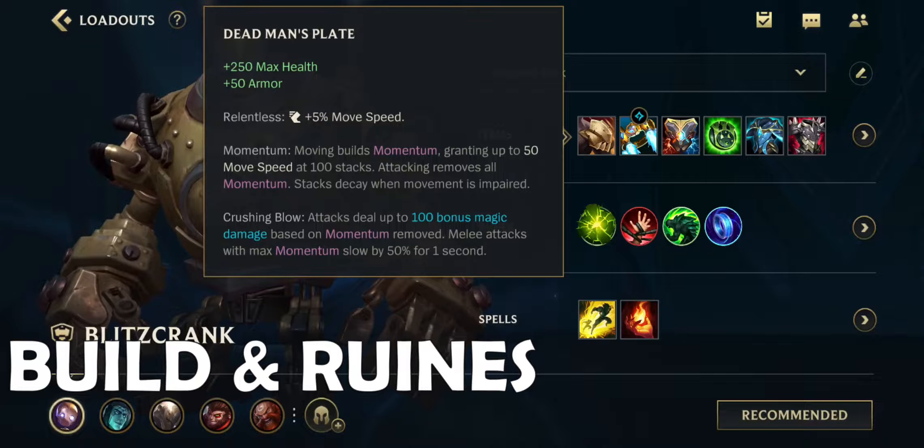First item, Deadman's Plate. Gives you health, armor, and movement speed. The movement speed builds momentum up to 100 stacks that grants attack damage.